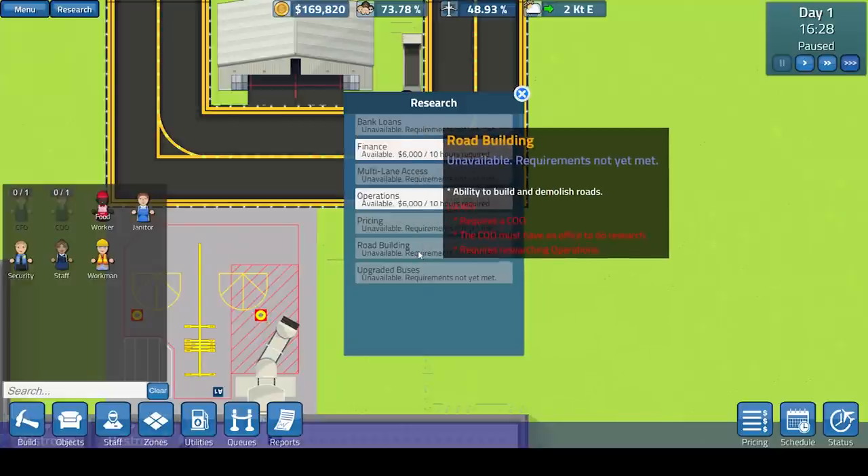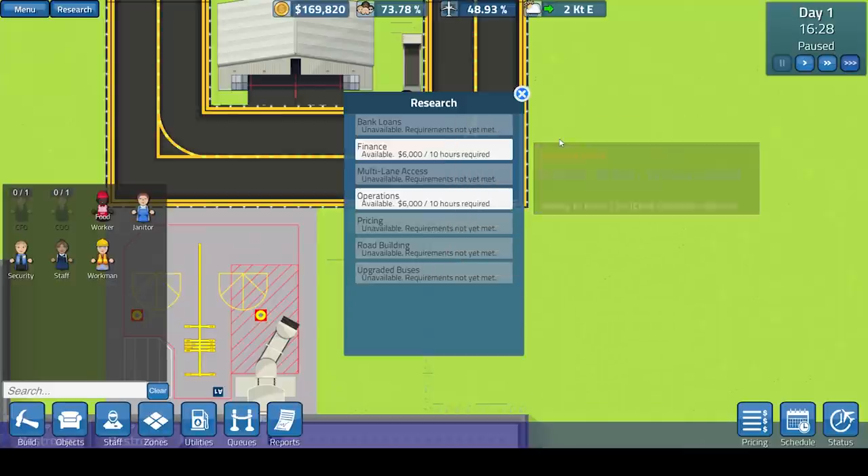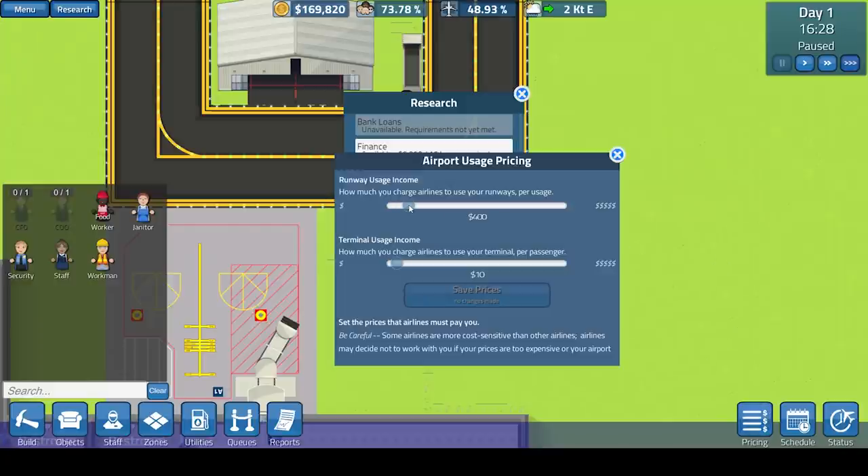Road building is something you need. To build extra roads you would need the COO. And upgraded buses as well, so you can schedule an extra double-decker bus every 30 minutes, which would increase people coming in and out of your airport. Pricing is something that is quite important in the game. You can charge airlines per usage of your runway — every time one of their planes uses your runway, you'll receive, say, $400 at the moment, but you could raise that up to maybe $1,000.